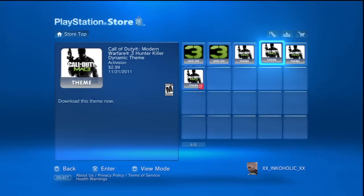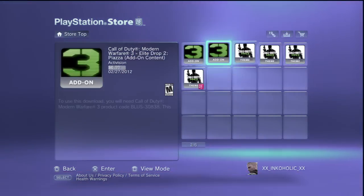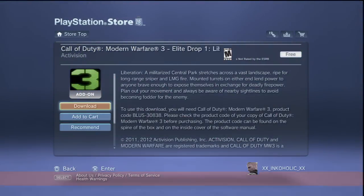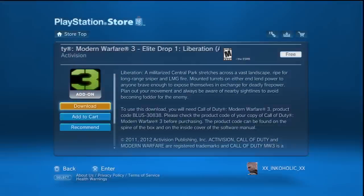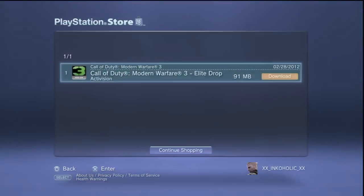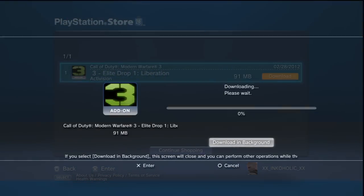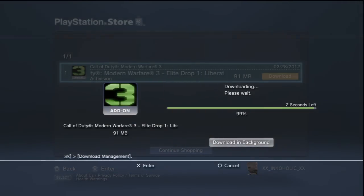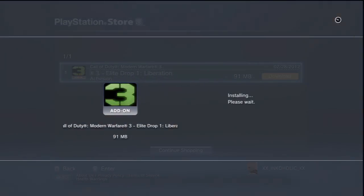First one's for Liberation, second one's for Piazza. And then there's a couple themes and stuff too. We're going to go ahead and download Liberation — just click the download button. It's free if you're a premium member. And with the magic of editing, it only takes about a second or two. Once we get that downloaded, it's going to install, and once it installs we're going to complete it.